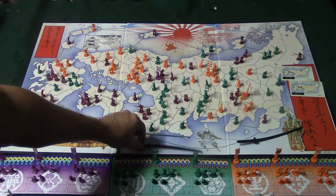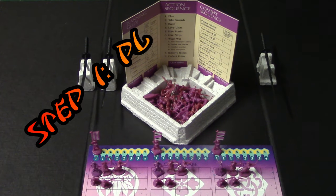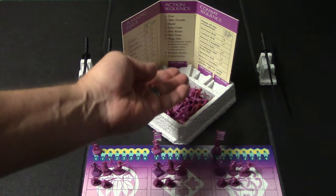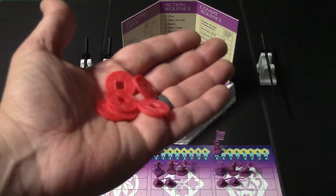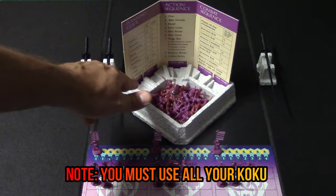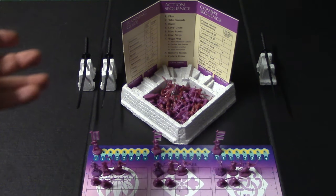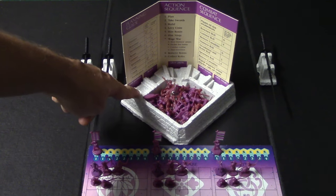You collect your turn order swords and put them out of play for now, then move on to the first phase: the planning stage. What you're going to be doing is allocating your koku into different slots to either bid or purchase items. Everybody got seven koku because everybody owns about 22 territories. The first slot is called 'take swords' — you bid on this to determine who goes first, second, or third. If you win the bid you'll be able to choose when you want to go.